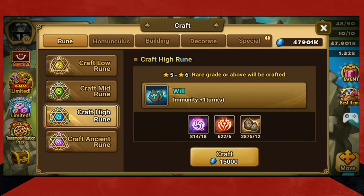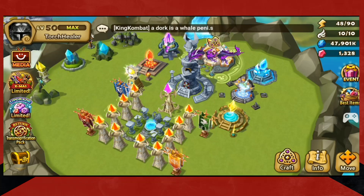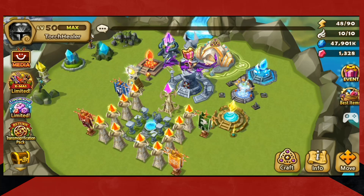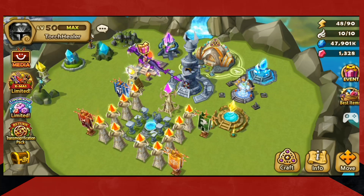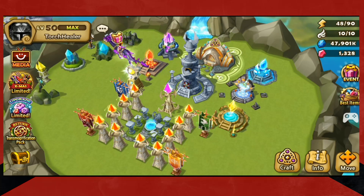So as a free-to-play player, these are the ways that I have progressed my account. In guild — I talked about this last week — if you're in a guild, at the end of each week you do get summoning stones. It depends on how your guild finishes, but just do the best you can. You enjoy the game, right? As a free-to-play player, that's what I did: kept my eye on the events, I farmed, I did TOA — all these things.